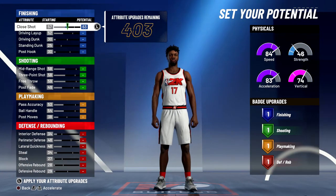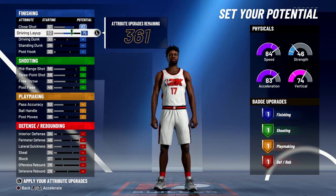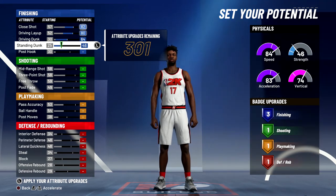For your attributes, you're going to bring your close shot up to an 82. Bring your driving layup up to an 80 and max it out. Bring your driving dunk up to the max 64, and bring your standing dunk up to the max 46. That's going to give you 3 finishing badges.